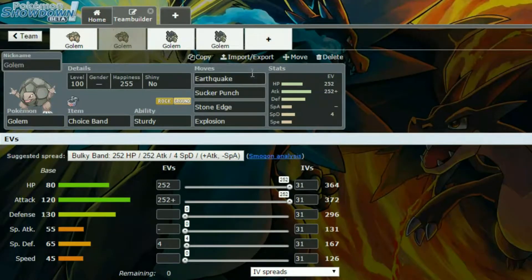Earthquake and Stone Edge again for STAB. Sucker Punch provides priority and can hit really hard, especially for things like Ghost types since we haven't got a huge amount of coverage. We've got max HP and max Attack again, but with an Adamant nature rather than Brave this time — so more in Attack and less in Special Attack. And that is it for Kantonian Golem.